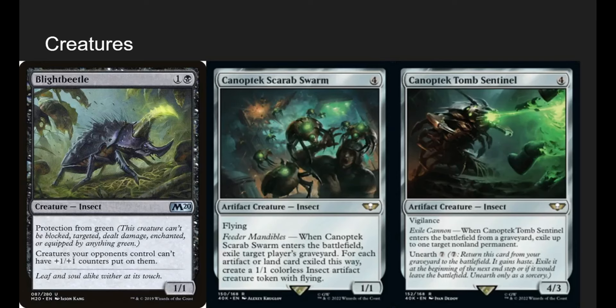Canoptek Scarab — I can't read stuff — is a 4-mana 1-1. When he enters, exile target player's graveyard, not ours. For each artifact or land exiled this way, make a 1-1 insect artifact with flying. It's good grave hate for opponents, and if someone is playing mill or reanimator, he's a great way to flood our board with a lot of guys.